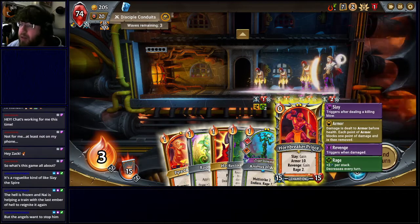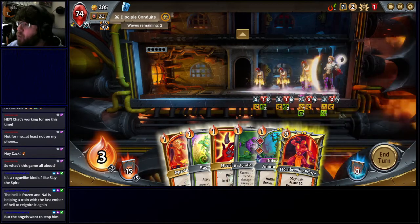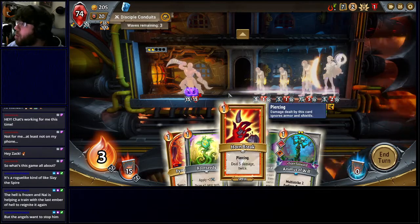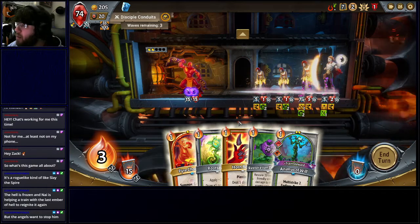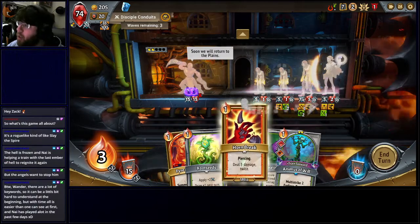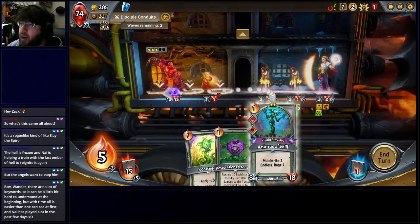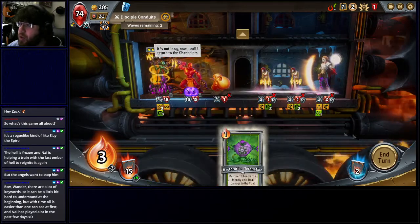I think what I want to do is I'm going to Hornbreak this guy, get rid of him because he's the primary damage dealer. I'm going to drop a Pyre Chomper in front to soak a hit — that's going to allow me to get some work done. The Animus of Will is going to drop the back line, and now this entire group dies, and then we Root Seeds the Animus of Will so we do a bunch of damage.